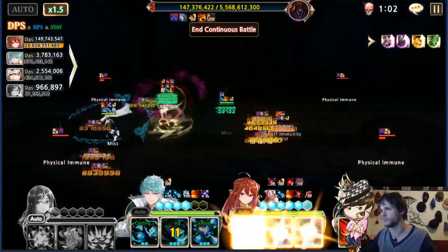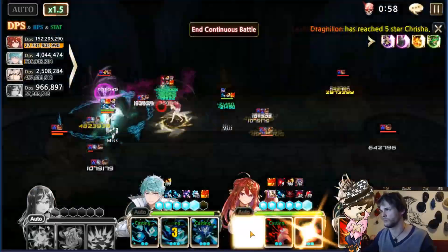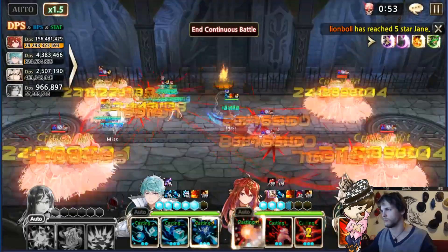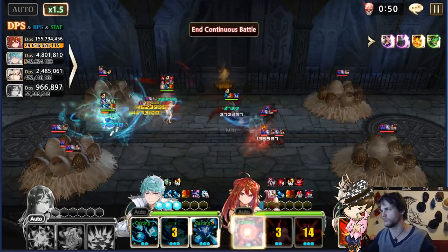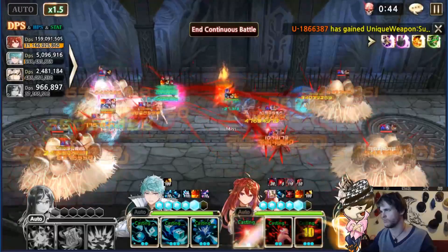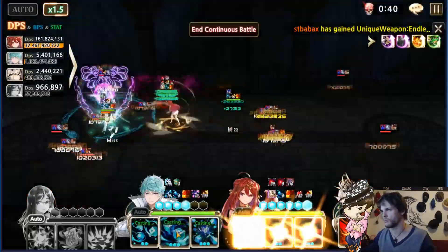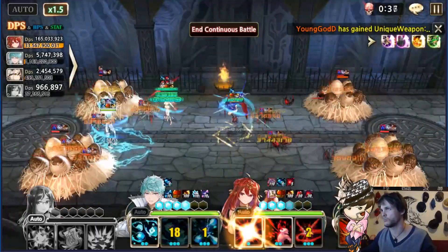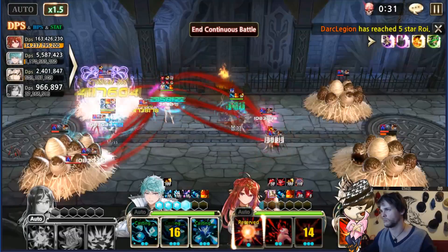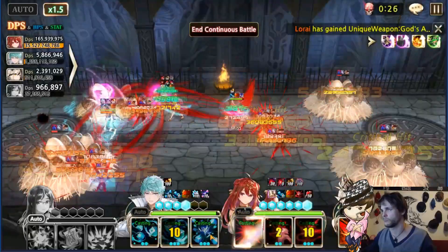Chase has insane damage, so I put Book of the Math three-star on him and he could survive alongside Nyla. The only downside was how to handle the ads coming up. When you use Nyla's S1, she jumps back and forth to all sorts of enemies. If she jumps to one of the eggs, the spawn from that will be attracted to Nyla, so Chase only has to kill half of the monsters. Then repositioning with one of his skills gets him wherever he's needed.